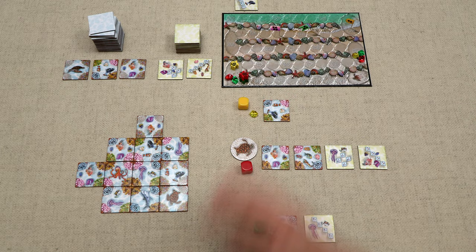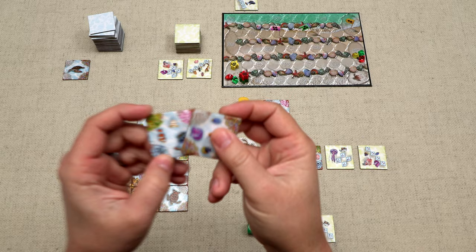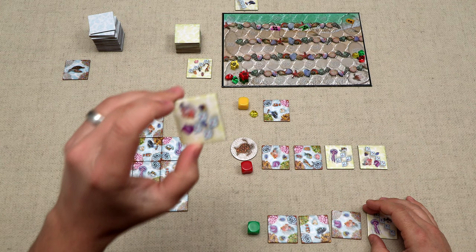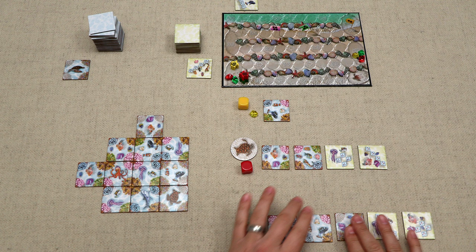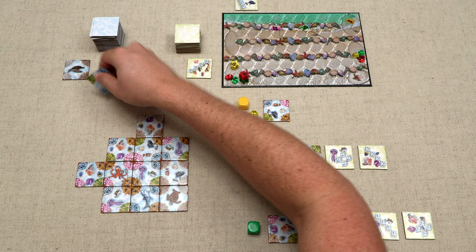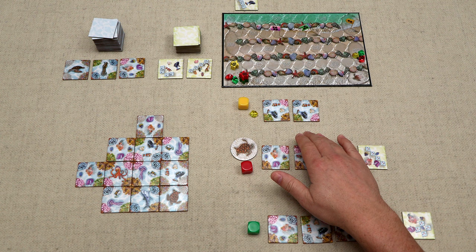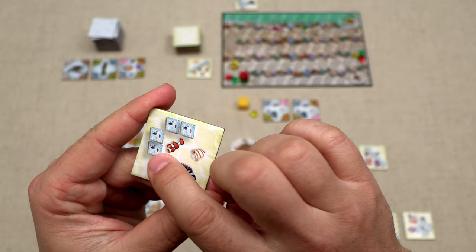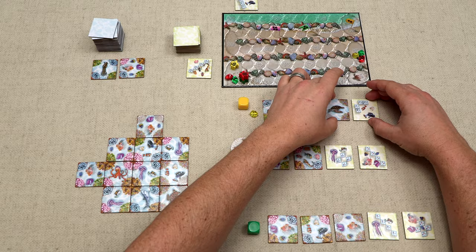Green takes a setup turn, drawing two four-animal tiles and a four-animal mission — gearing up for the future. Yellow similarly spends their whole turn drawing tiles: they draw blind from the top of the deck getting a three-animal tile, then take a three-animal mission, then draw another tile. Both opponents have now spent full turns building up hands for more flexible future turns.